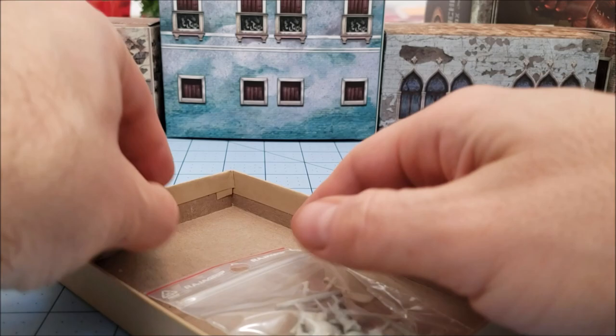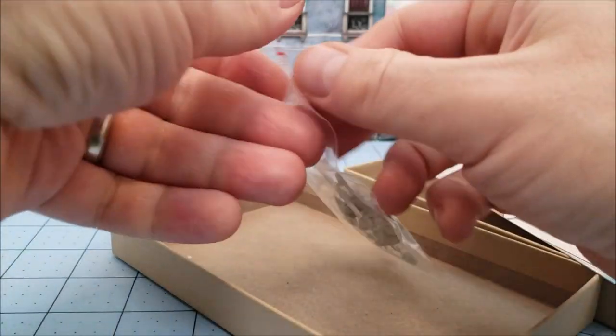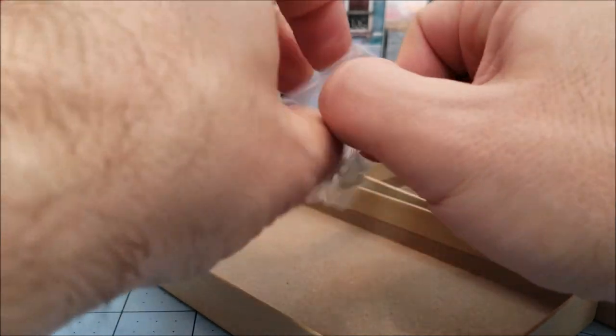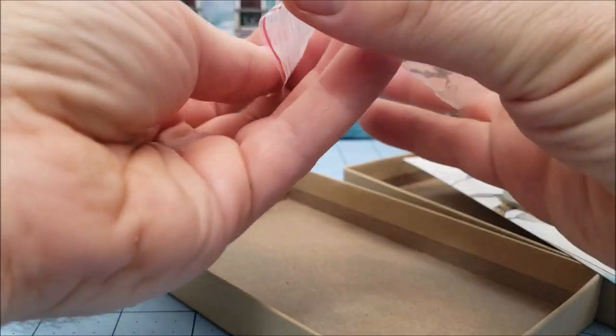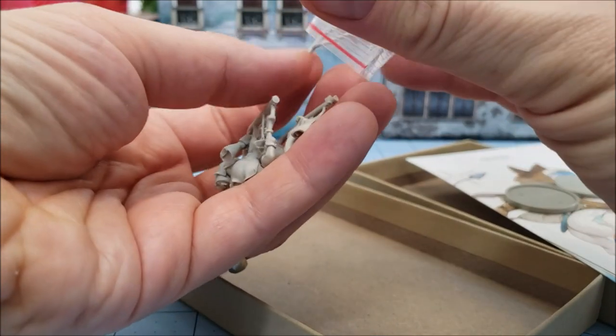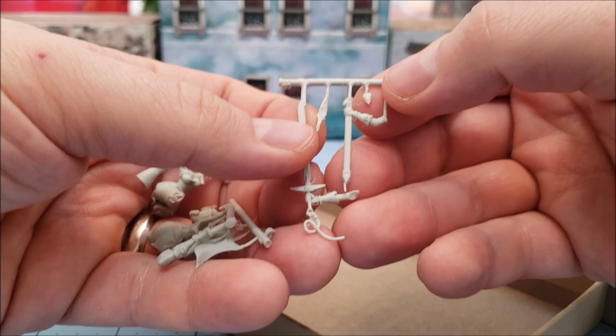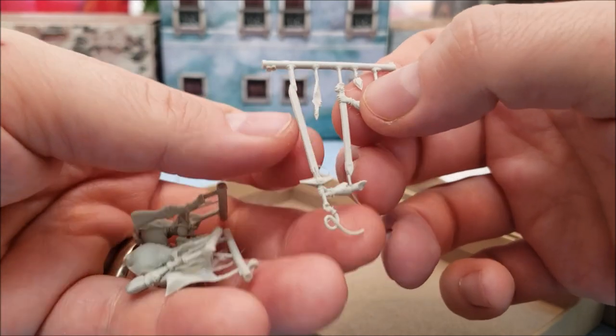In the box, because that's the most important stuff — vases as always, sadly not a custom scenic base, but beggars can't be choosers. Survivors can't be choosers is what I should have said. Quite a few parts for such a tiny young lady. She's got a big honking sword, scabbard here — oh my god.